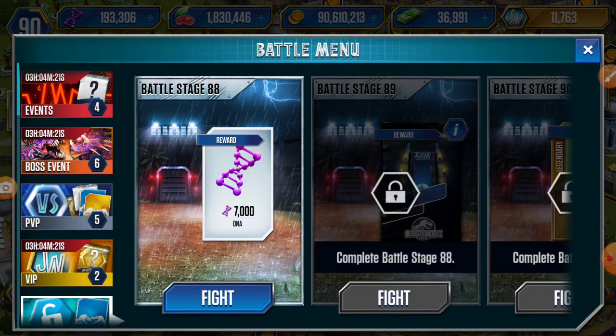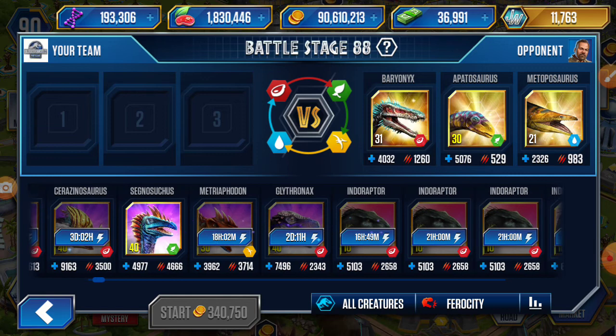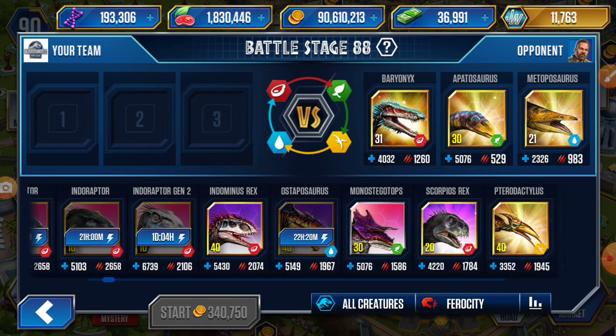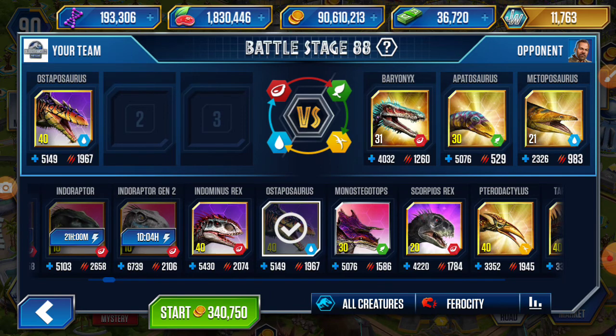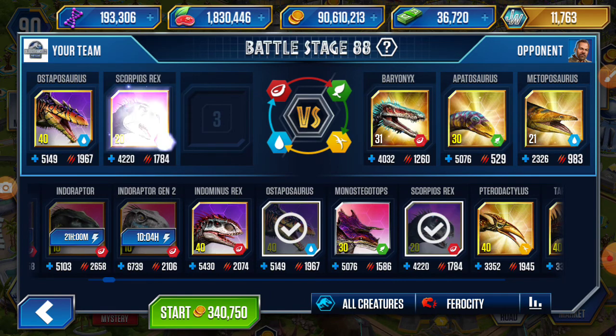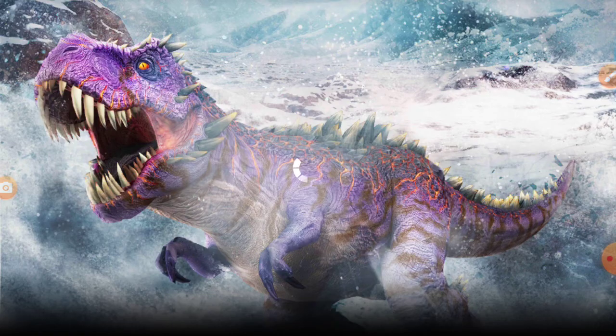Okay, battle stage 88. See, there are Baryonyx, Apatosaurus, and Metaposaurus — these are our opponents. Baryonyx is a carnivore according to the roster. If we take an amphibian I think it will be good, like Osteoporos, then Indominus Scorpius, then Pterodactylus. I think this is a good team.